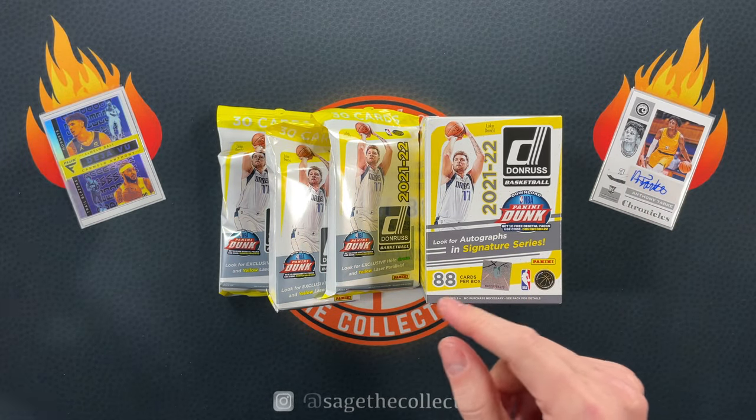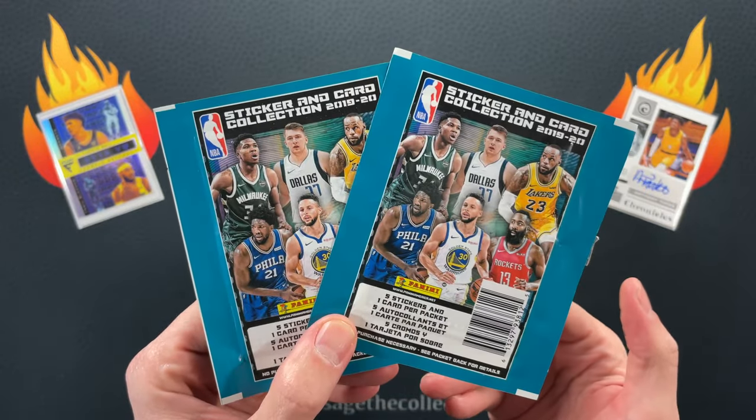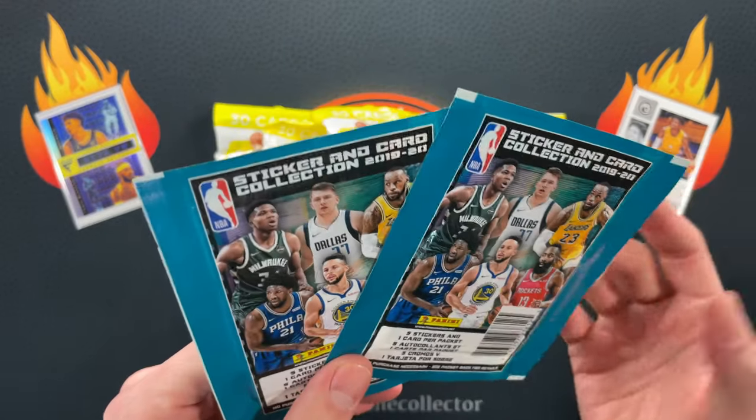Making very slow progress on that yellow Will to Win set — that may not ever be completed, but we'll see. And we have another little mini appetizer: I was rooting around in the stash and just found these sticker packs.